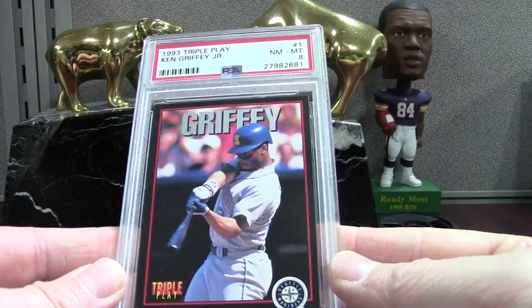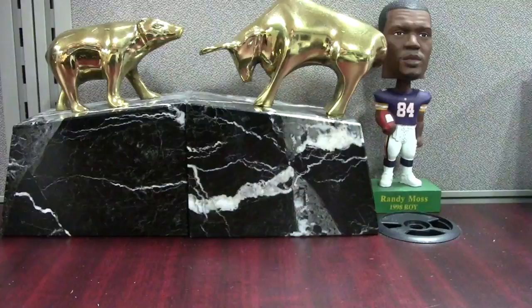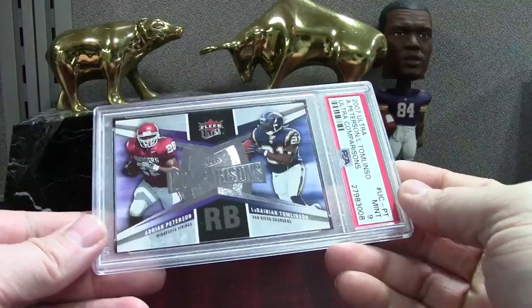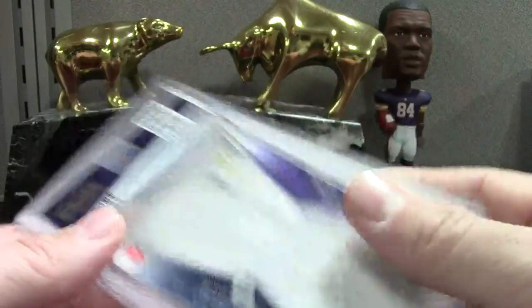This card was actually sent to me for free by somebody — and I was like, this is a neat card because it's Peterson's rookie year and it's got Tomlinson on it. Most of the time I don't like dual cards, but if it's got two players like this on it I'm definitely in. A midnight grade on that one.